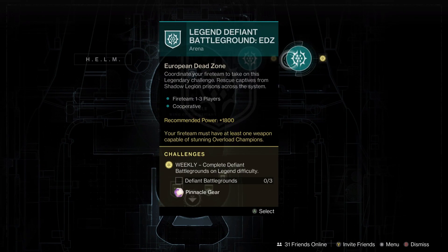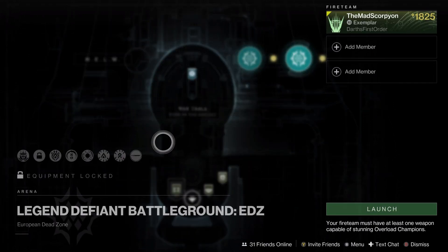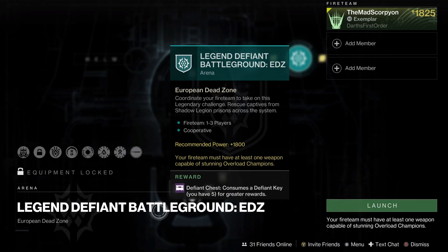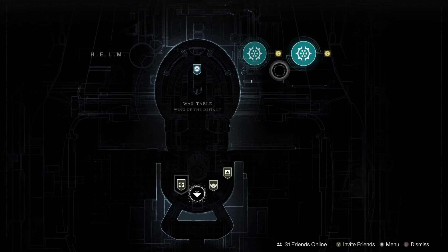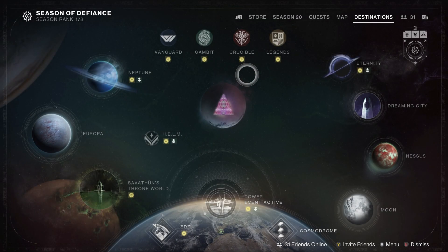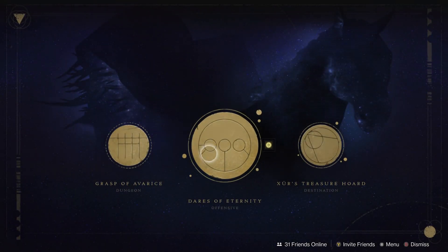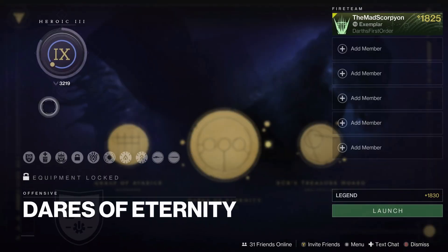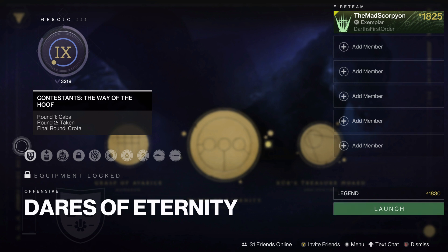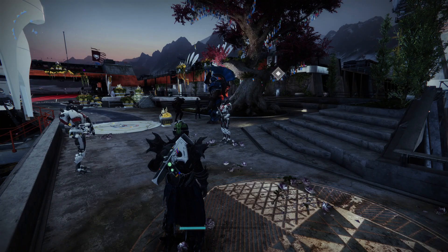In terms of seasonal stuff: we have the European Dead Zone for the current EDZ Battleground — I think this is the base version, not the Orbital Prison, so it is the restart of the rotation. If you wanted to get your hands on some bonus Defiant gear, there's a way to get some. Wrapping it up, we have the Dares of Eternity rotation, which is currently Cabal, Taken, and Crota for the contestants and Legendary.